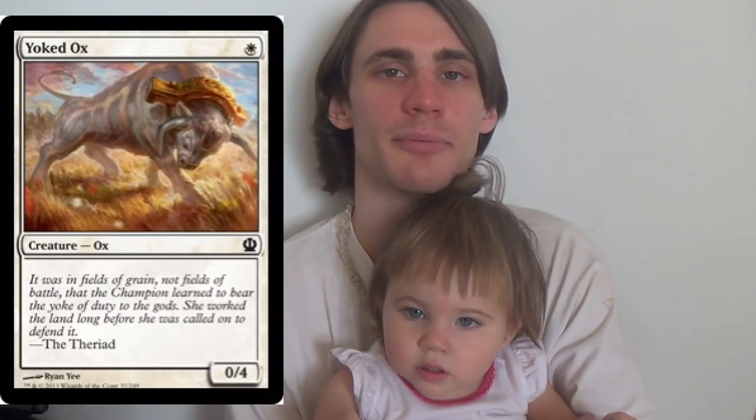All of the actual creatures themselves are vanillas — well, they are vanillas, but there are sorceries and instants that generate creatures as well. For the actual creatures, I'll just give you name, CMC, power/toughness. Starting from our one-drops, we have two Isamaru Hound of Konda — just two because it is a legendary, but it's a one-drop 2/2, our almost strictly better Savannah Lion. Then we have four Yoked Ox, a one-drop that helps to stall the game by being a 0/4. When we get our pumps out, it can get its beat on.